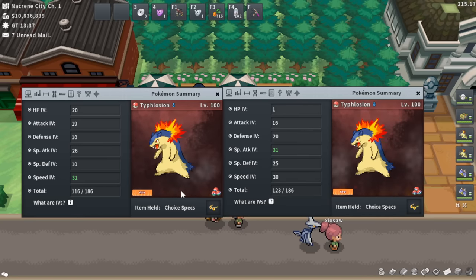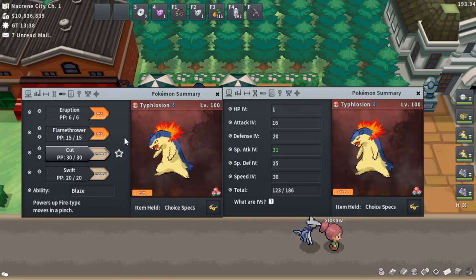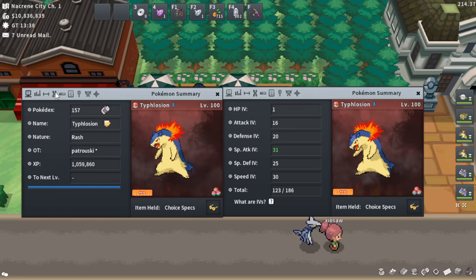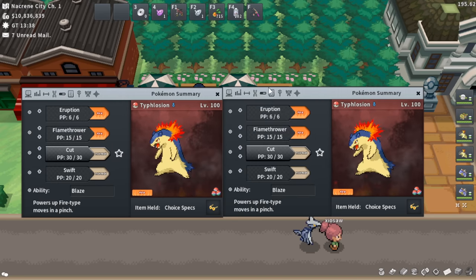Maybe go 31 Special Attack on both and 25 plus Speed — that should be perfect. A lot of people go for those 2×31 plus nature Typhlosions, and a lot of the time it's just not that relevant or actually going to be helpful. People love green numbers. Onto the moveset — I really like this moveset. You can change it to some extent, but the most important thing is Eruption Eruption.